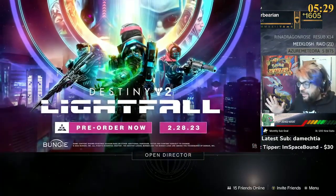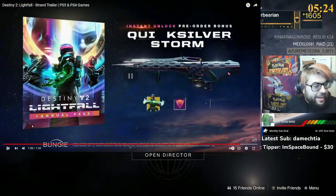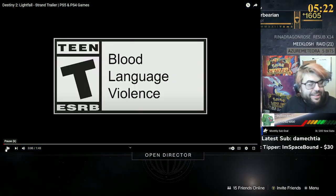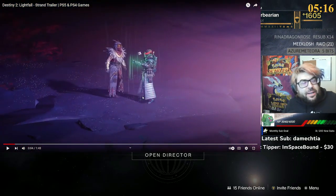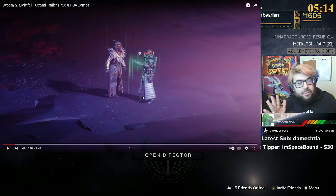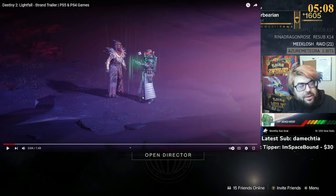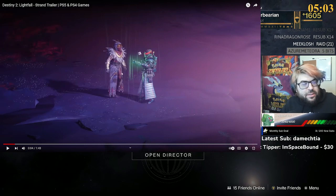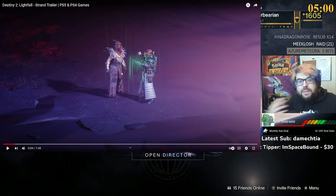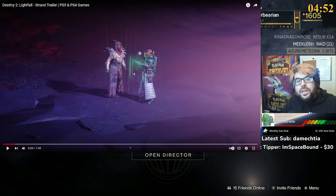Okay there is a lot to break down here. That was such a hype trailer! We're obviously in a secret secluded area on Neomuna - it looked like the architecture of the Vex area we saw in the last trailer. We have Osiris talking to us about Strand, explaining to go towards it, not back away from it - kind of like the same thing with light and dark, with stasis being the dark. This is the second part of our dark subclass history.